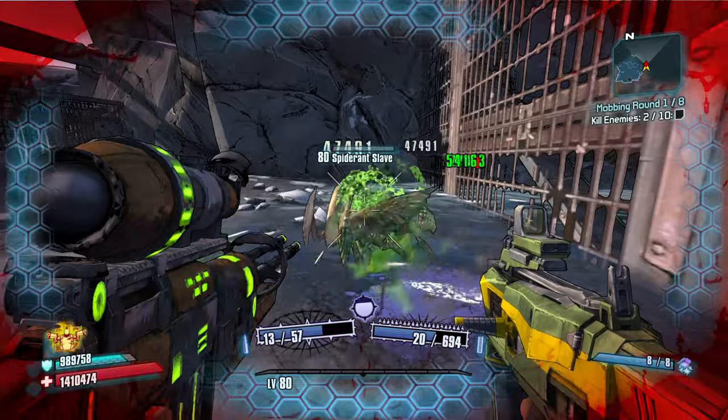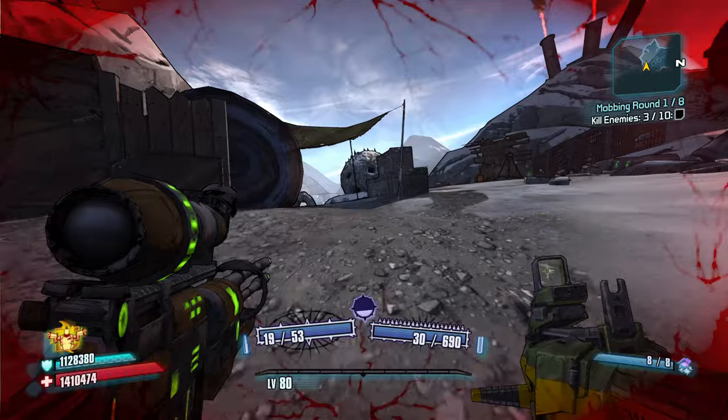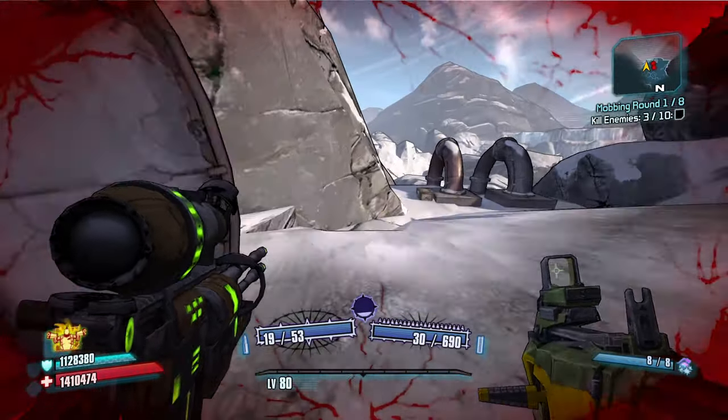Our first five points are going to go into Inconceivable. That seems to be the best way for me to run it — your shots have a chance to not consume ammo, and the lower your shields and health, the greater the chance for free shots, which is pretty nice. Here's a decent combo. I prefer fully automatic weapons on Salvador if I can at all help it.